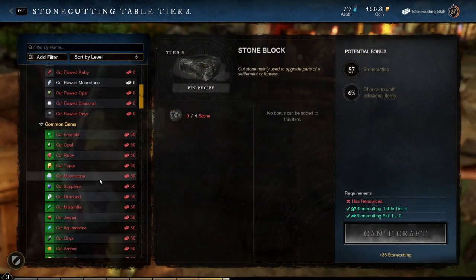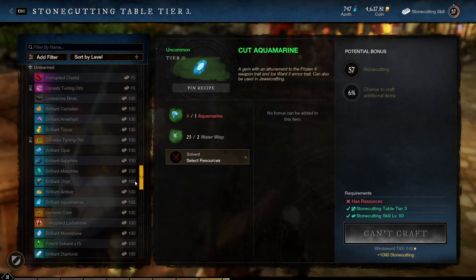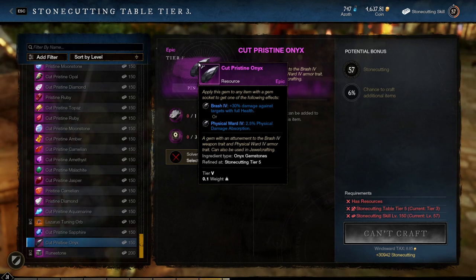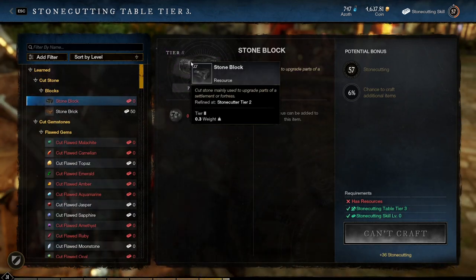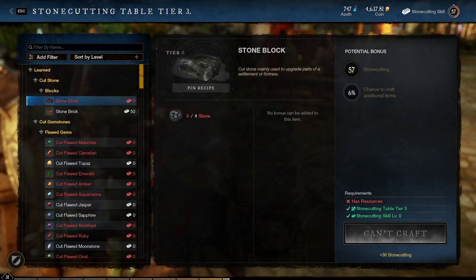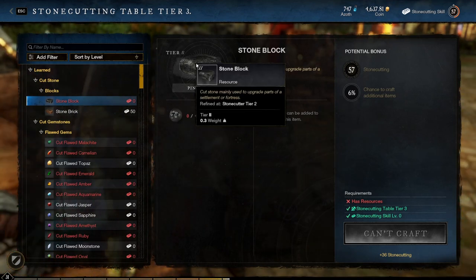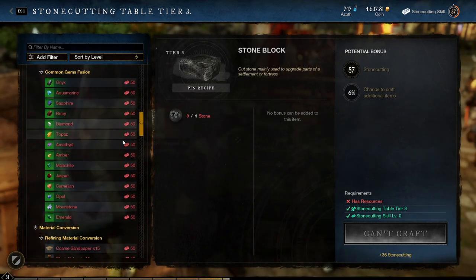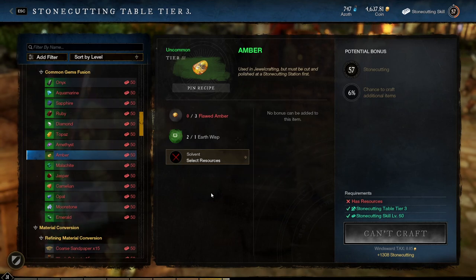In order to socket gems, you need to have cut gems. Gems have different rarities going from tier 2 to tier 5. For instance, a cut flawed onyx gives 1% physical damage absorption, while a cut pristine onyx gives 2.5%, which is a significant boost. I recommend leveling your stone cutting to 50 through cutting stone so that you can make tier 3 gems easily while leveling. Absolutely do not level to 50 stone cutting purely through cutting gems — it will take forever and you could be using those gems to craft higher tier gems. For instance, if you go down to common gems fusion, you can use 3 flawed amber to make a regular amber if you're having trouble finding one. But you cannot use 3 cut amber, so be mindful of which gems you're cutting.